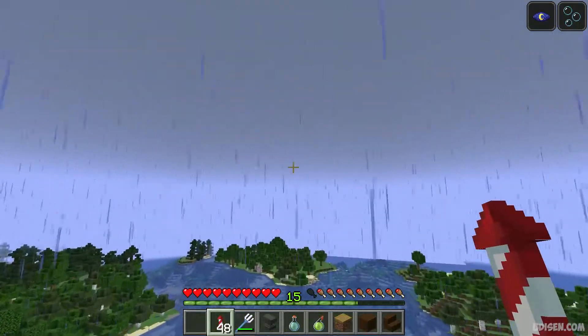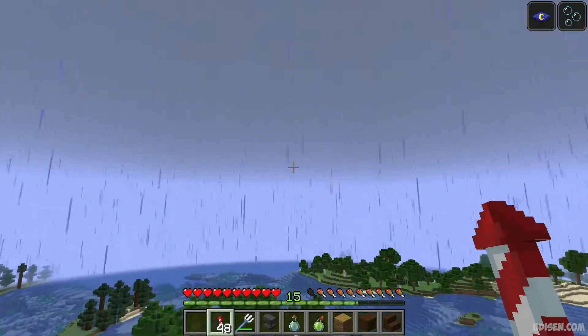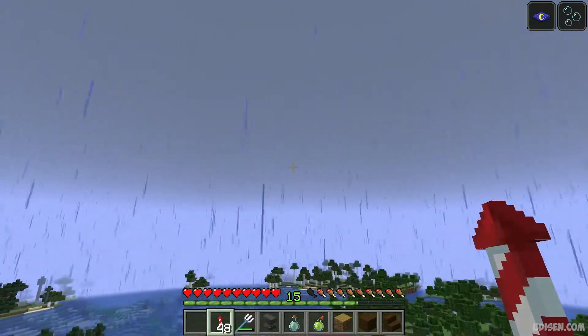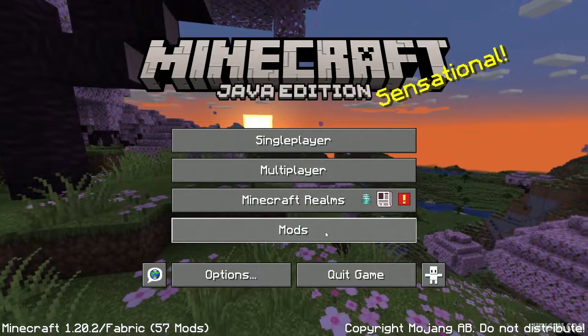If you use elytra with fireworks, you must push yourself with elytra and fireworks manually, go into the air, and after that you can activate the macro. You cannot skip that step — you must also make settings for that.